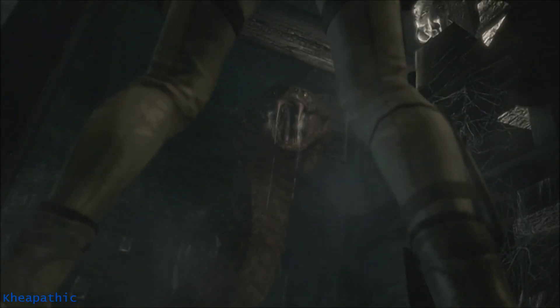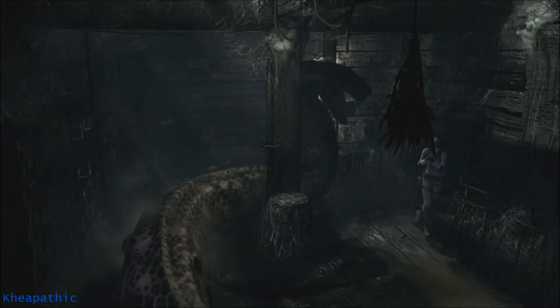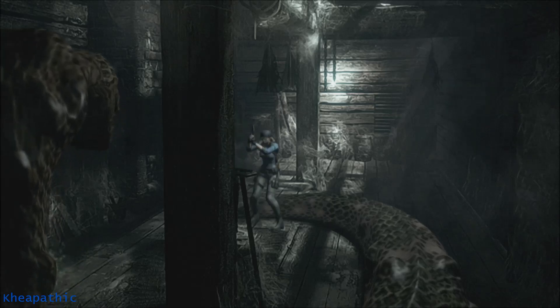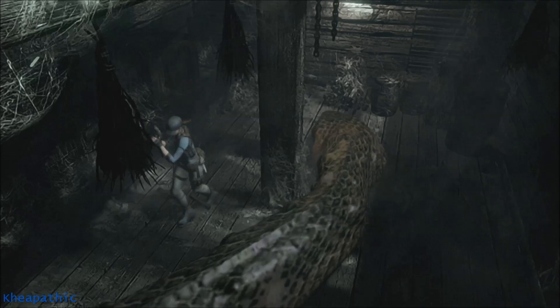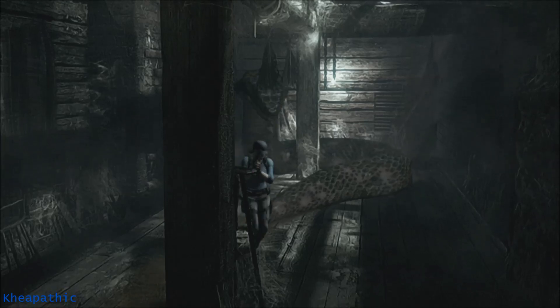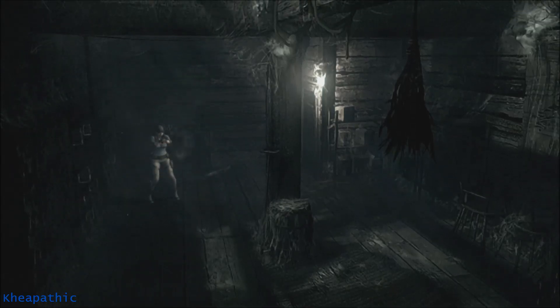Outside of that, it's really not that hard. Yawn moves fairly easily and you can pretty much make him loop continually around the room by moving in a big square. Just lead him to one side of the room, run to the other, turn around and shoot. He's not that hard of a fight. Once you do enough damage to him, he'll run away and you'll earn the trophy Not Waiting to Exhale.